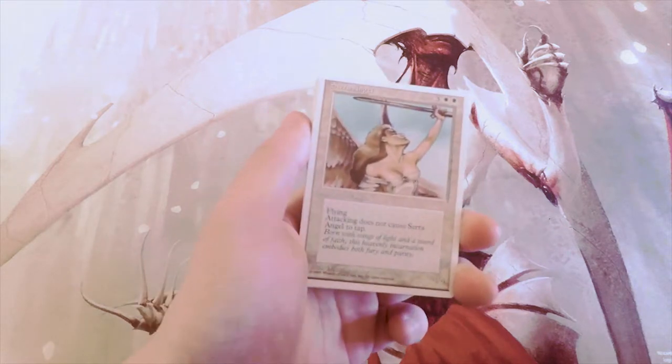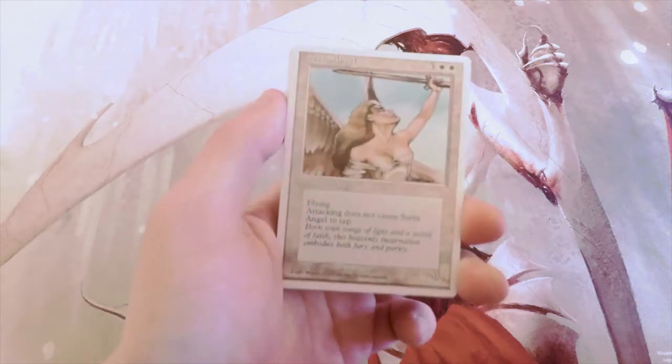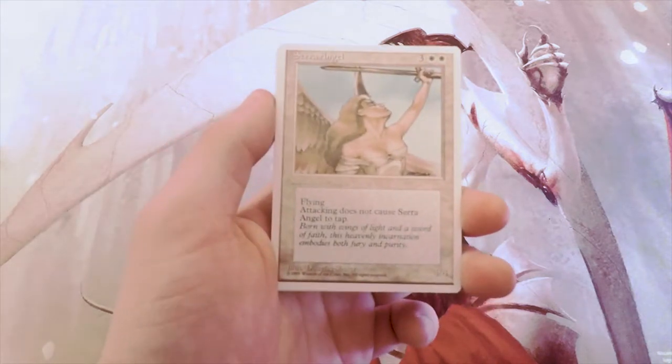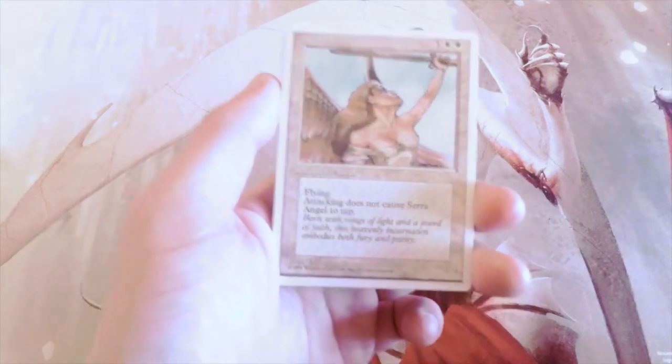Our first card is Serra Angel, which is a very classic card — a 4/4 flyer that costs five mana. It also has vigilance, so it doesn't tap when it attacks.